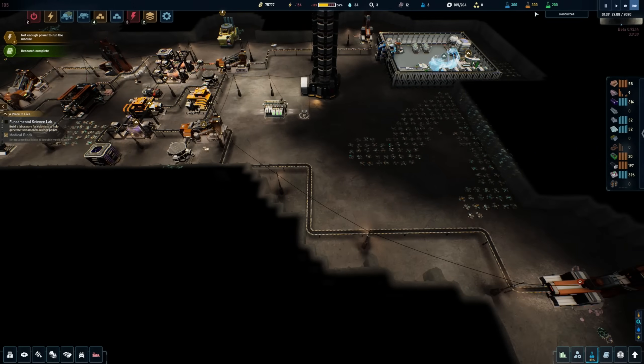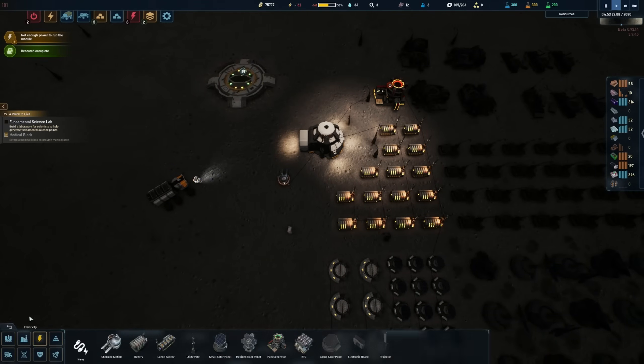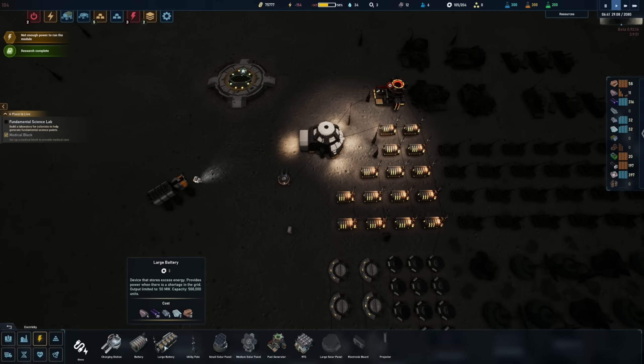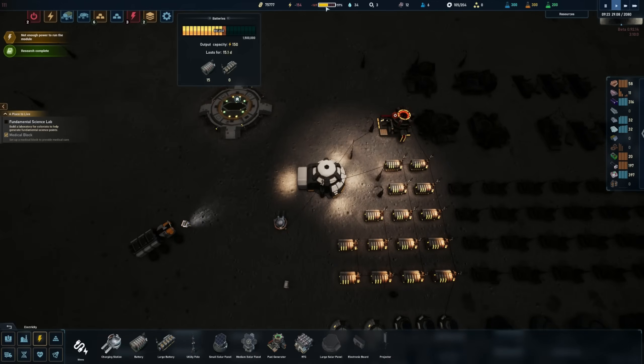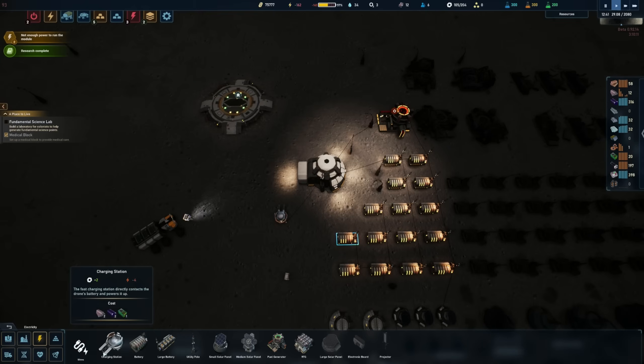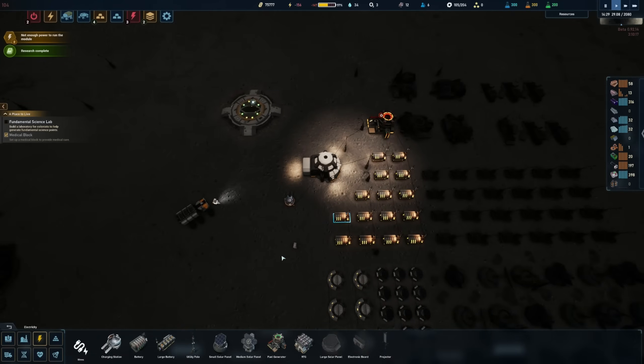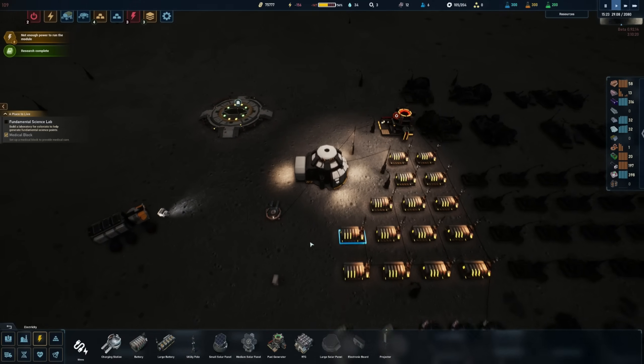Research complete — the large battery is done! What does it actually require to build? We have all the materials. It only costs 3 CPU and its output is limited to 50 megawatts with a capacity of 500,000 units. Right now our total capacity is around 1,500, so three large batteries will equal all our current small batteries. Each small battery takes just 1 CPU — but the large batteries are significantly, significantly better.